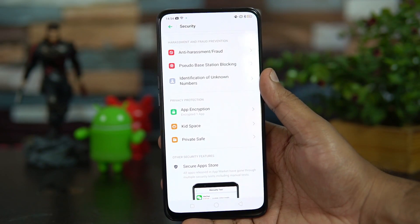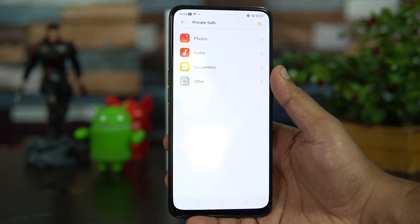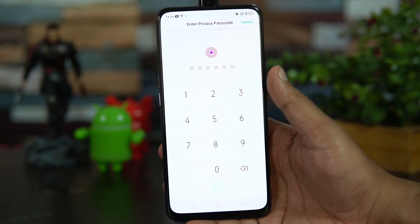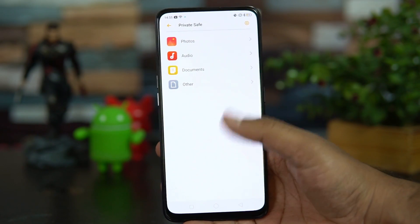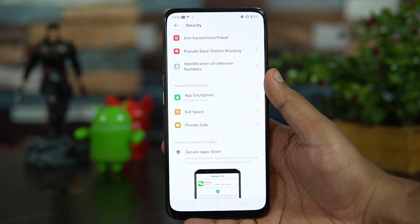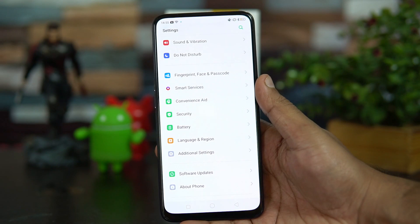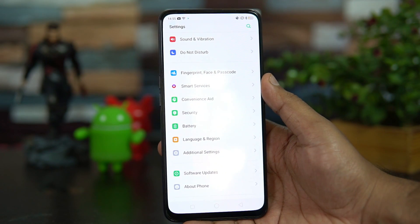The seventh feature is Private Safe. Similar to App Encryption, Private Safe is a protected area where you can store photos, audio, documents, and other files securely. Private Safe is accessed using fingerprint or face unlock. Once you set your password, all personal files transferred to Private Safe cannot be accessed unless you enter your password, use face unlock, or use the fingerprint scanner.